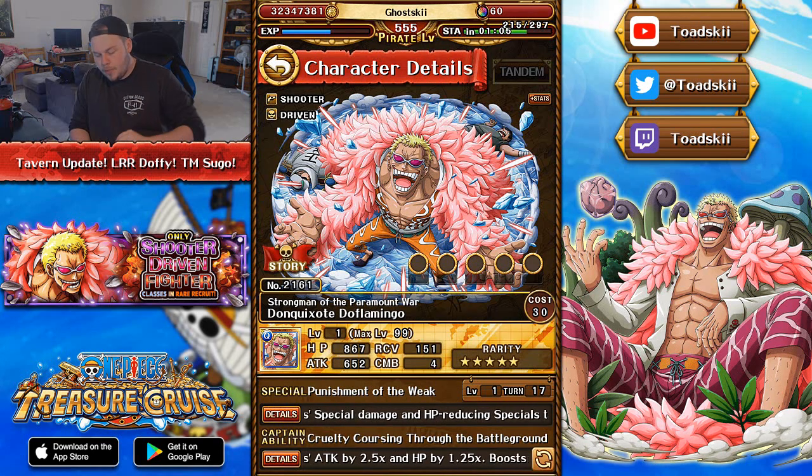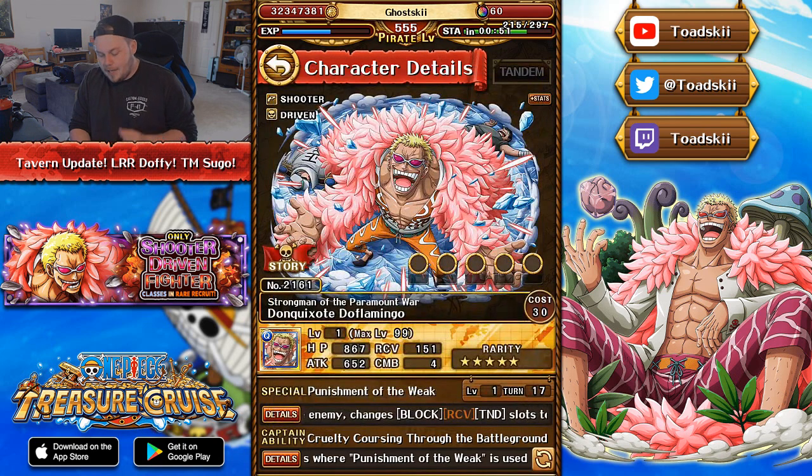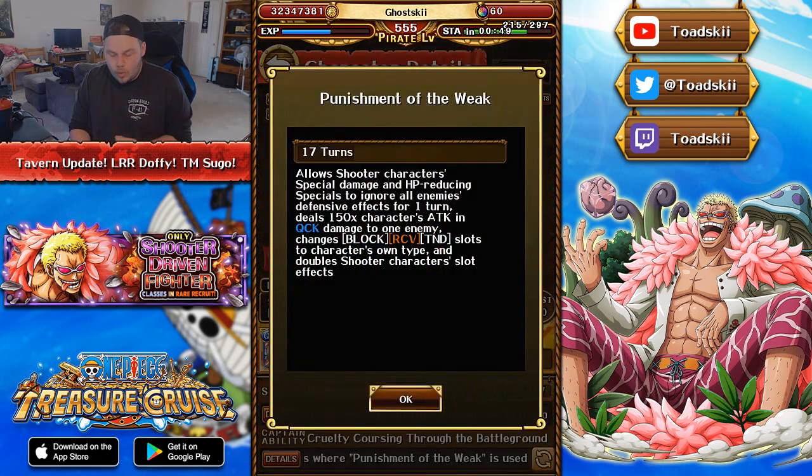This is the Limited Rare Recruit Doflamingo. His captain effect is 2.5 attack and 1.25 health to shooters, and when you use the special, he becomes a 3.25 times attack captain to your shooter characters. His special ability is also extremely good, allowing shooter characters' damaging and health-cutting specials to bypass enemy defensive effects, including barriers and damage-reducing effects.